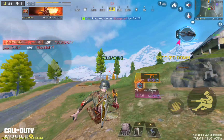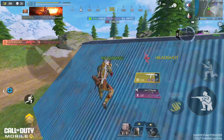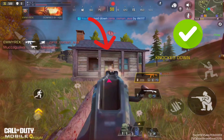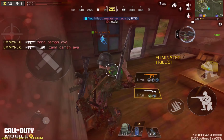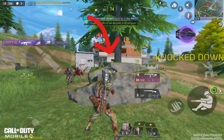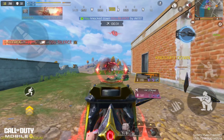Now that you've got your sensitivity and HUD settings dialed in, it's time to focus on the actual mechanics of aiming. There are two main techniques: tracking and flicking. Tracking is when you follow a moving target with your crosshairs, keeping it centered on them as they move. Flicking is when you quickly snap your aim to a target, often used for those fast, unexpected encounters. To practice tracking, spend some time in training mode and focus on moving targets, keeping your crosshairs on the target as smoothly as possible. For flicking, try snapping your aim between targets at different distances, practicing the speed and precision of your movement.